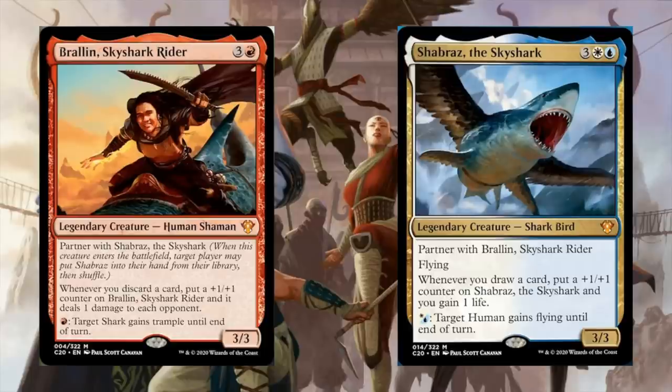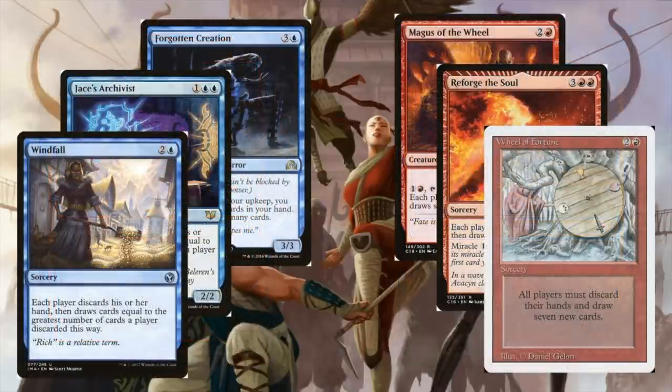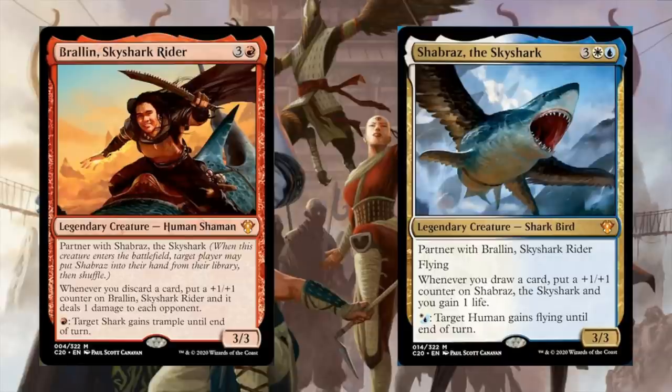Really, I think the main build-around is going to be the draw and discard effects. And when I think draw and discard effects, I think of one thing: wheels. I think you're going to want to be using a lot of wheels with these two commanders, regardless of the direction you want to take the deck. You probably discard three or four cards most of the time, so you get three or four damage to your opponents, you're probably going to gain a bunch of life from drawing off the wheel effects, and you'll make your creatures huge in the process.